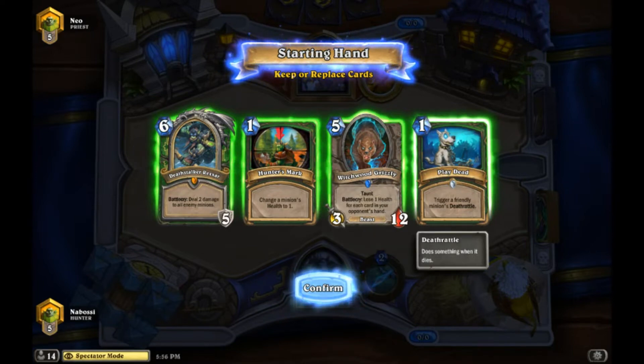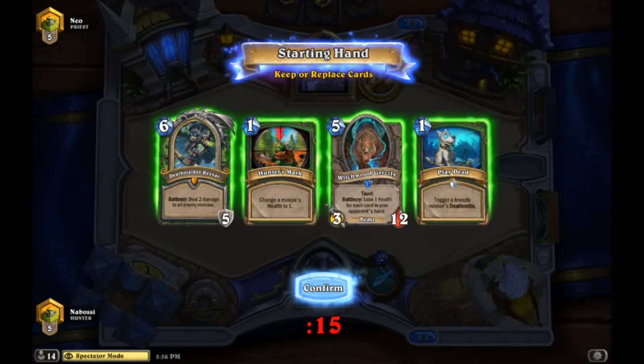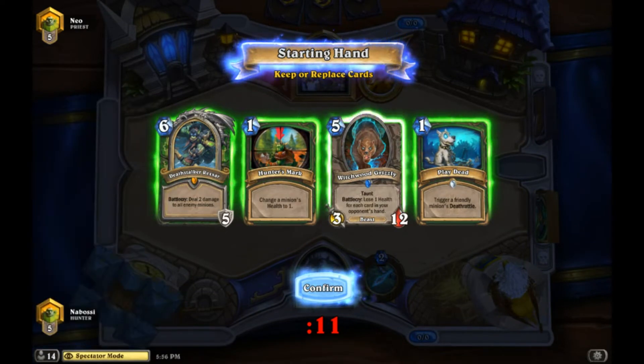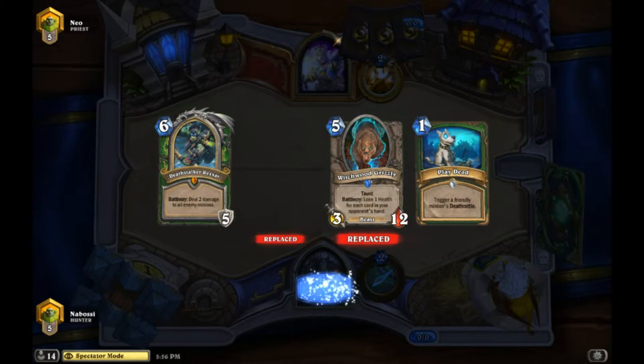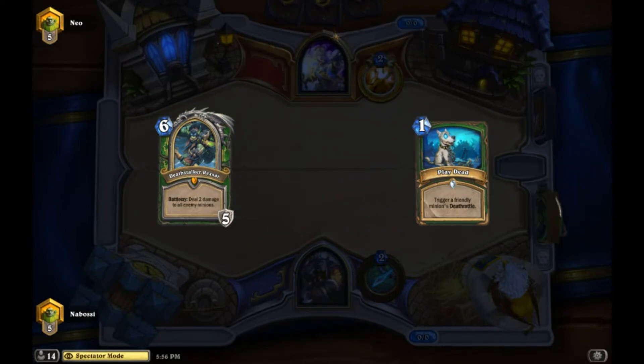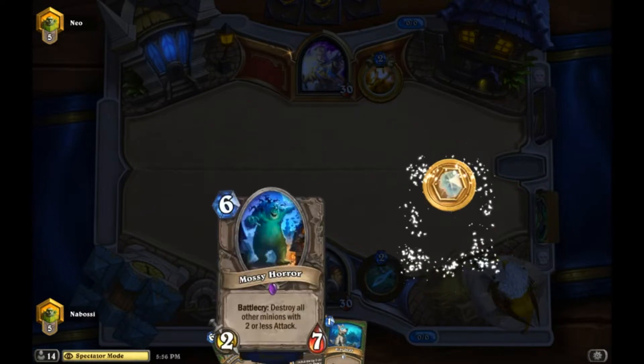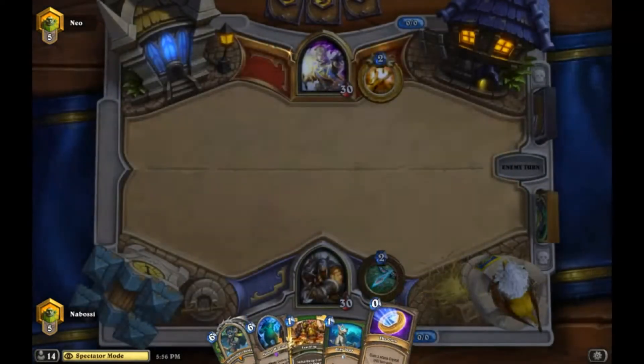I'm not sure what the win rate of keeping Play Dead is without a combo piece. We get rid of the middle two cards and Play Dead is probably good to keep - I'm just not positive on the actual stats. We found Tracking. Mossy is probably not going to do too much in this matchup, but we might be able to put some extra pressure on later.